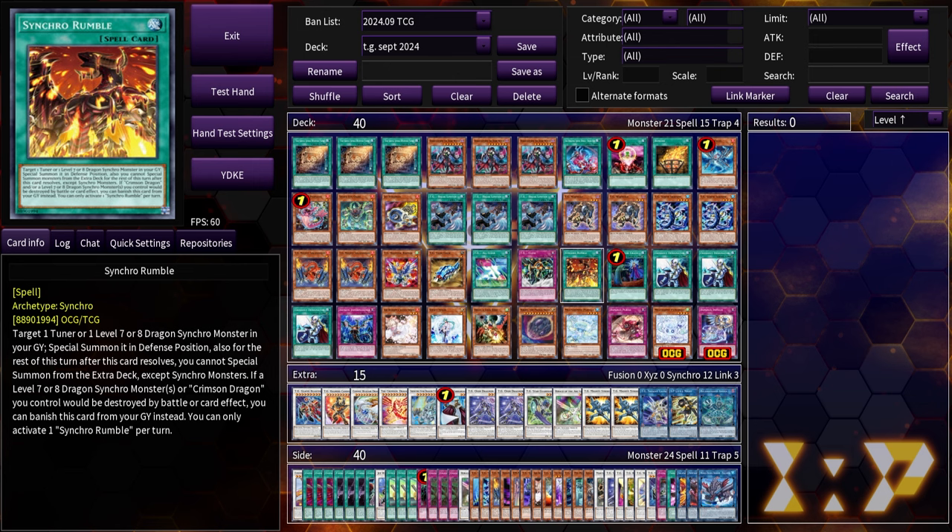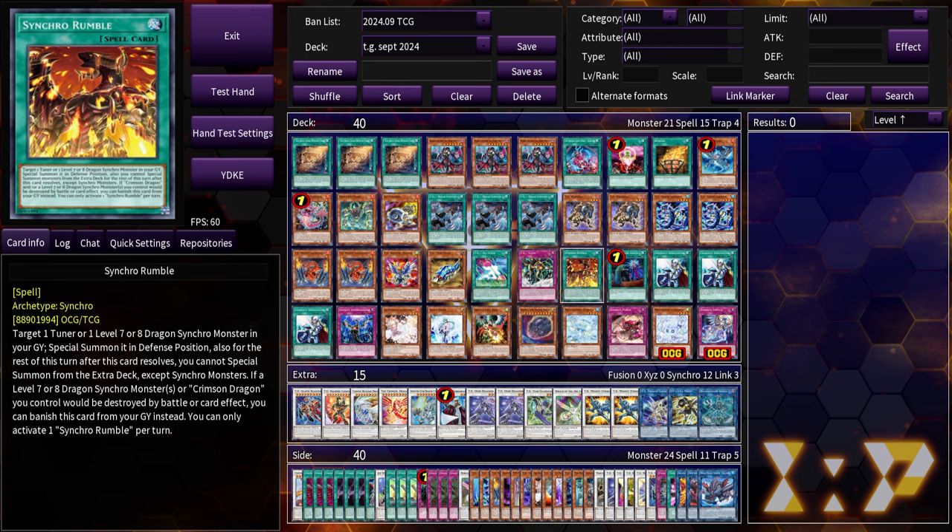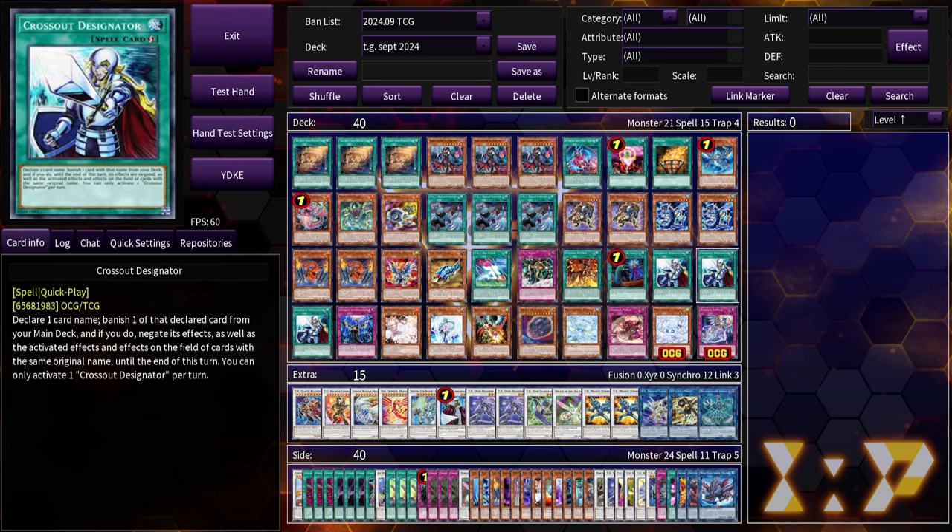Synchro rumble is in here as follow-up for turn three. When we summon crimson dragon on our opponent's turn, being able to search synchro rumble on top of already drawing cards off hyper librarian can be very effective in helping us get another push. If you can revive a screw serpent, star guardian, or even mighty striker — it's searchable and helps a lot with follow-up. Unfortunately it only revives level seven or eight dragon synchros so it can't bring back tgex.